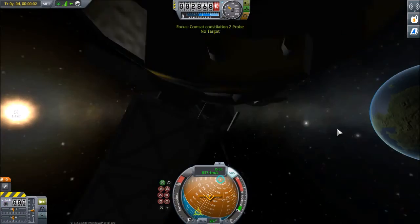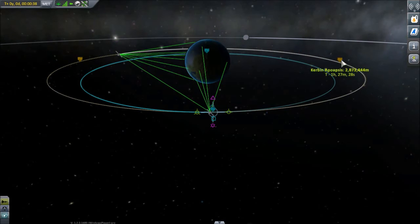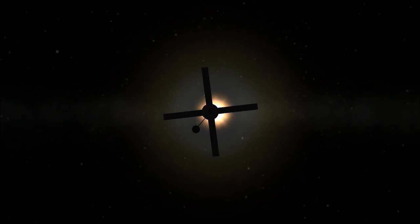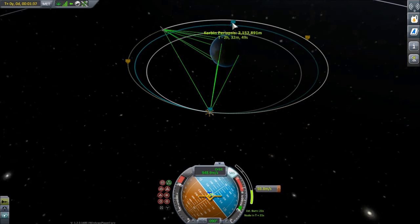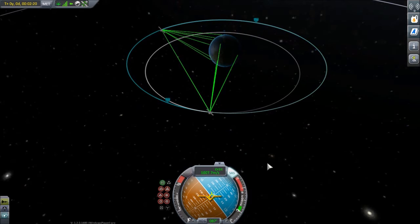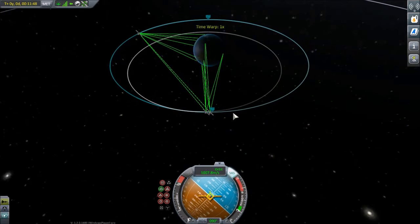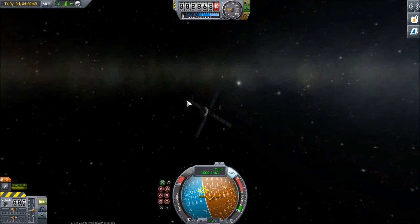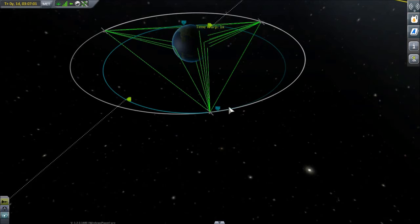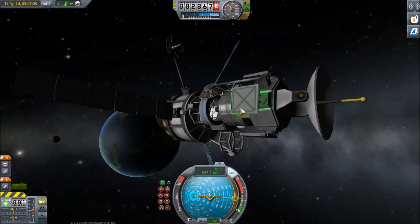This becomes a bit of a rinse and repeat exercise. I deploy the solar panels and the comms antenna, activate the engine, decouple, and set myself up a little maneuver node to get some semblance of accuracy on the actual burn. The main thing to be concerned with time-wise is making sure that you jump back to the deployment vessel each time it pops up to apoapsis. Otherwise you will miss your window and your satellites will be somewhat out of phase. Already we can see the spacing on those satellites is actually looking pretty good, and once the third one comes up we should be in a reasonable configuration to allow our satellites to maintain a direct line of sight with each other.